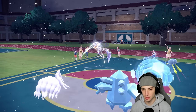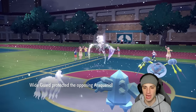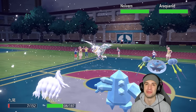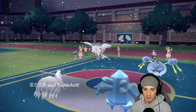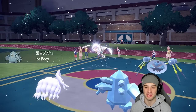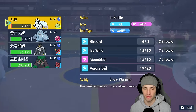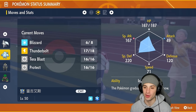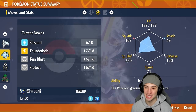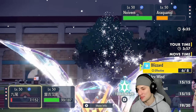Reggie Ice goes for a nice Thunderbolt and Boomburst flies out — doing big damage but Reggie Ice soaks it thanks to that absurd special defense. We pop the Throat Spray for a Special Attack boost. Thunderbolt cooks into Araquanid doing really good damage, and Ice Body gives us back some HP. Checking Reggie Ice's stats: 220 Special Defense with no EV investment. This thing is cooking in the Special Defense category.